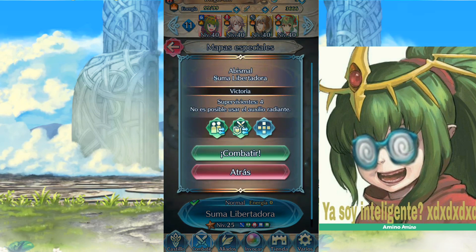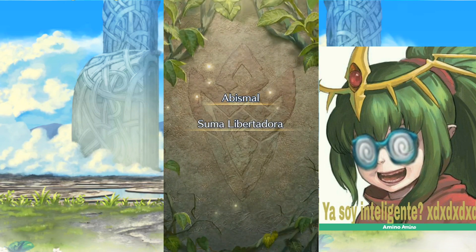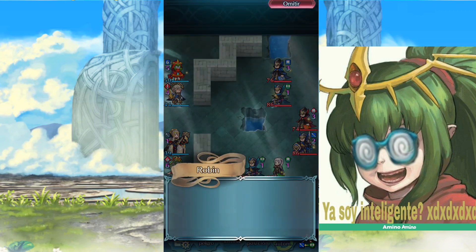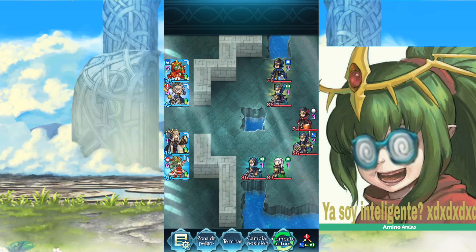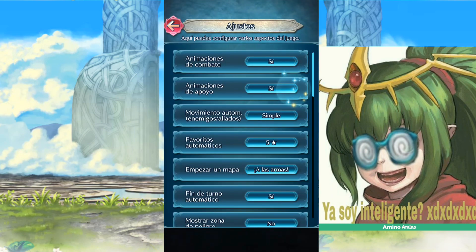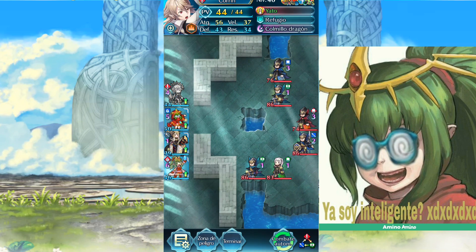So we're going to do the abysmal mode. Let's see how it goes for this solution — obviously we're going to bring the same team as the previous day. We're going to go into settings and enable the animations to make it more visual, and let's begin.